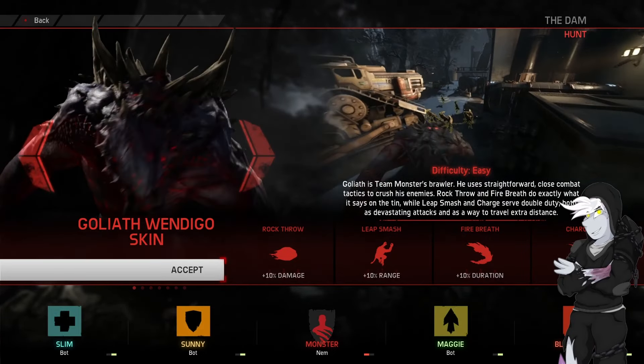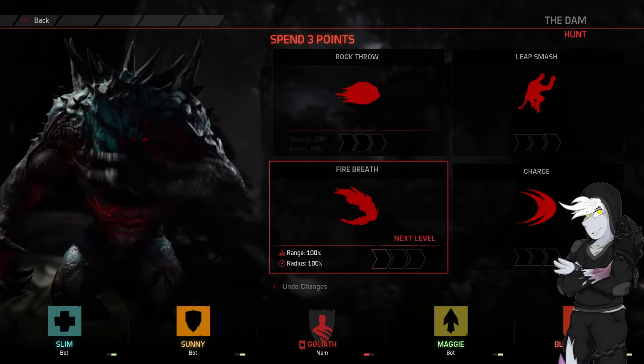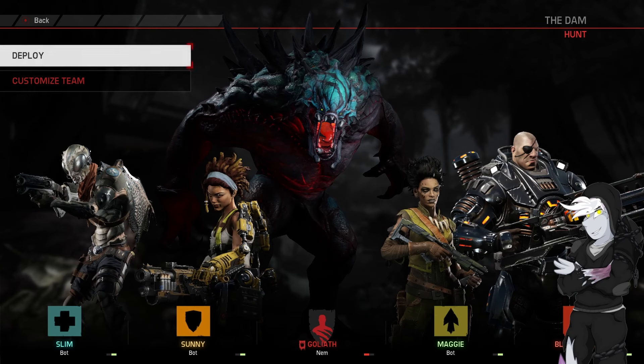We are on the Dam, which is usually... we'll do Frostbite. Because we usually do Wendigo for this map, but we've got another blue skin here, so we'll do this. Traversal Zorace, and we'll kick this one off.